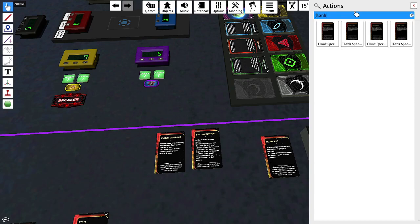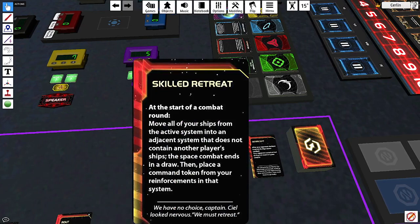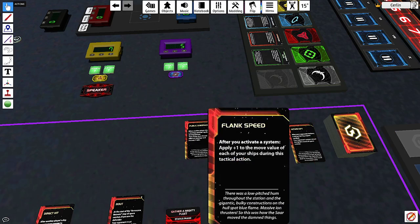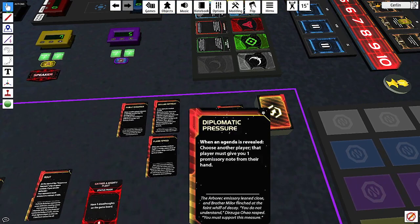Skilled Retreat: when somebody attacks you, your ships automatically leave — you get out of battle and your fleet survives. That can be really good. 'Flank Speed' is another famous one: plus one to move for all your ships in a single activation — you can go way faster. Great ability.